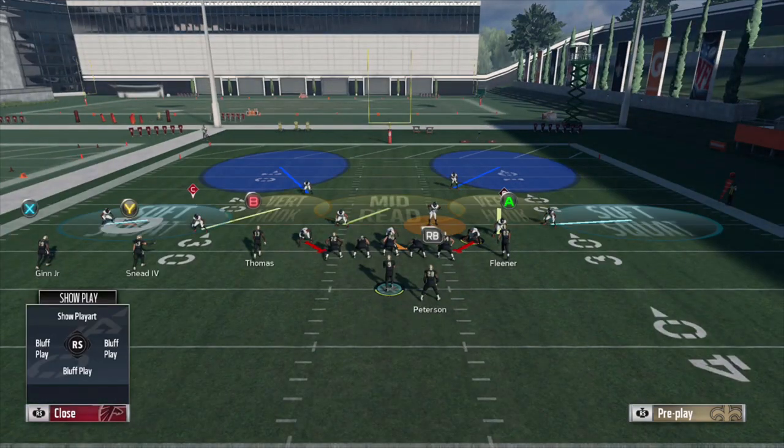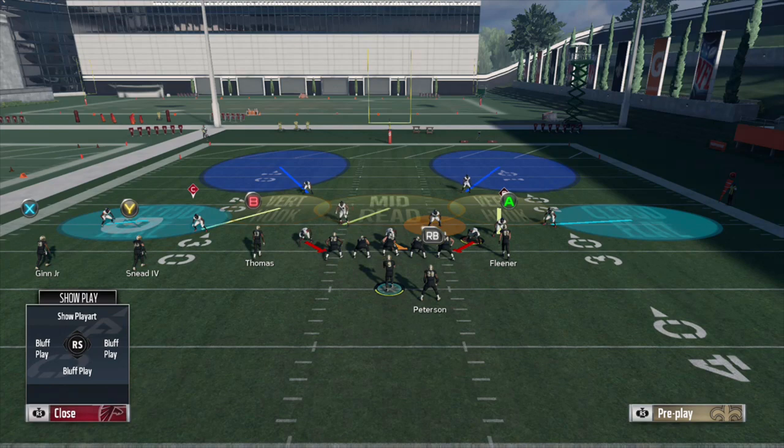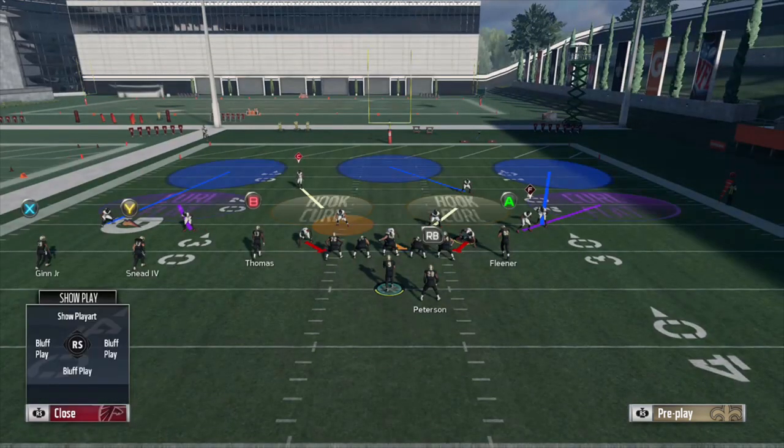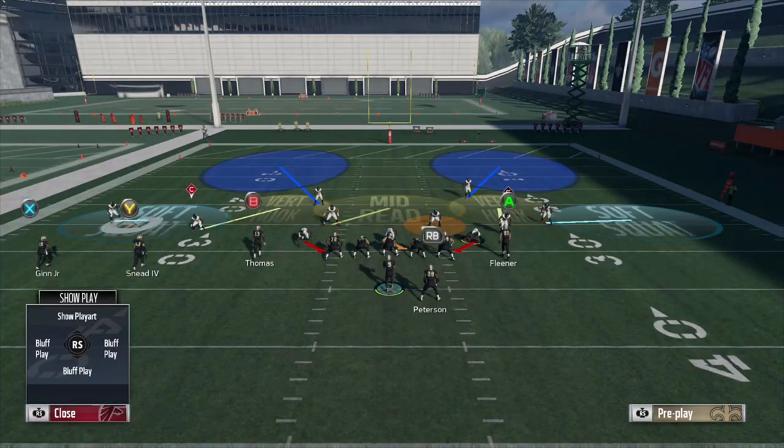Starting off, we're going to run it against Cover 2 with soft squats — a Cover 2 sink-like setup. Then we're going to run it against Cover 2 with cloud flats, basically a standard Tampa 2. Then against Cover 3 Sky with curl flats, and last but not least against Cover 4 on the outside with quarter flats. So you're going to see it against four different underneath zones and three different deep zones, and none of them are able to defend this route. First, Cover 2 with soft squats.